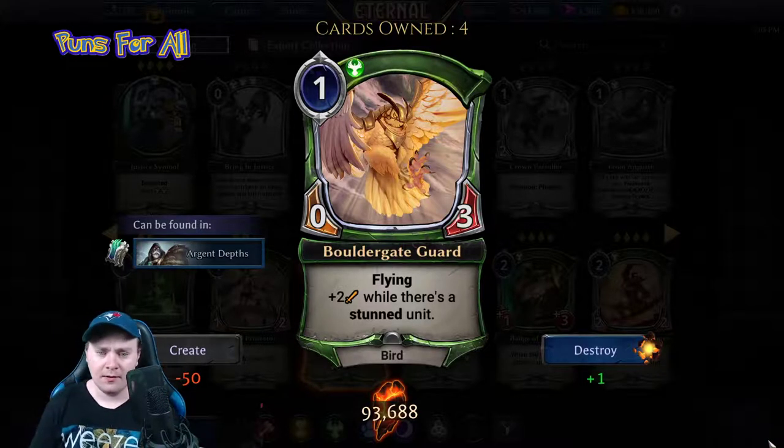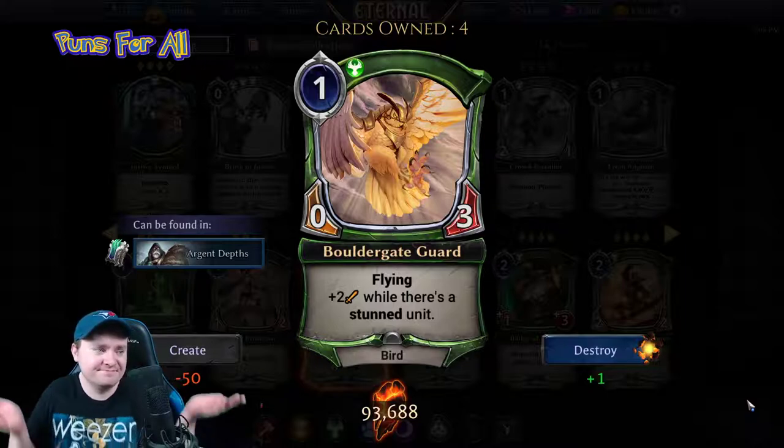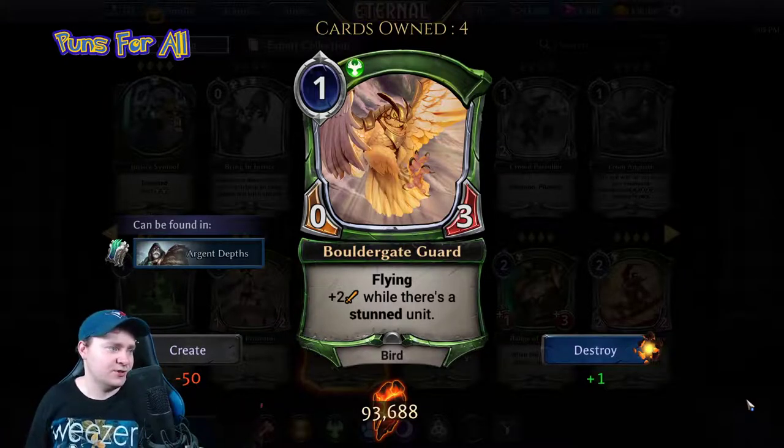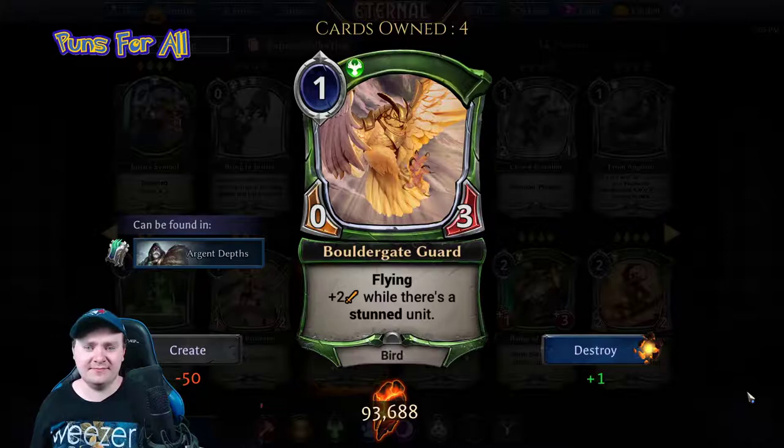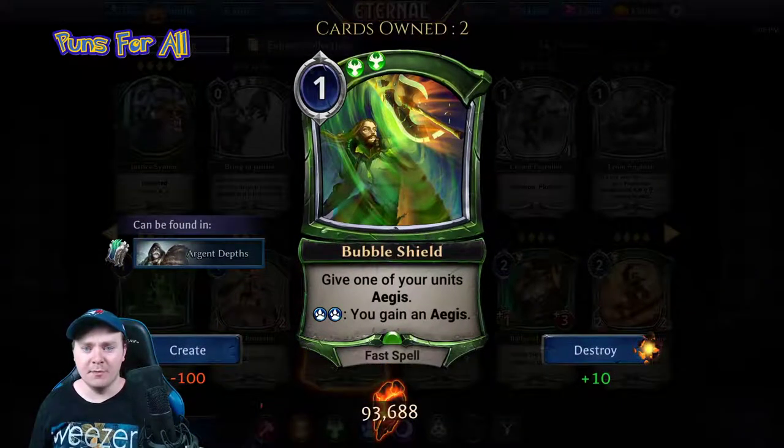It has the ability plus two attack while there's a stunned unit. One star — I don't get it, but stunning is apparently good in draft.